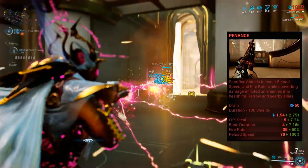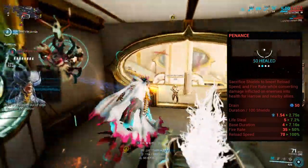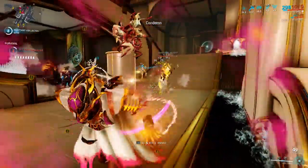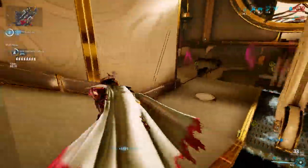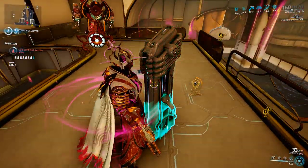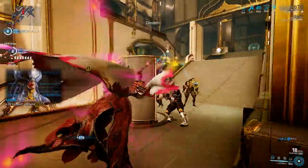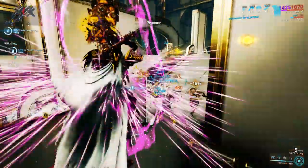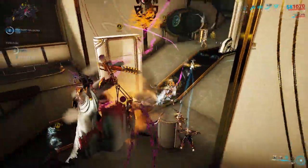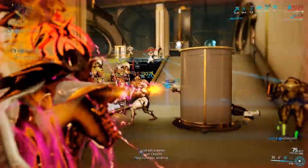The second ability, Penance. This is where Harrow sacrifices his shields to grant him increased fire rate, melee attack speed, and reload speed, and also provides him with a lifesteal aura. Any damage done by Harrow heals him and allies within his affinity radius — so you don't need range mods to heal allies. The duration of your buff scales with the amount of shields you have and duration, so having a lot of shields helps retain your Penance longer. The basic combo is using Condemn to grant shields and then activating Penance to increase the buff duration.